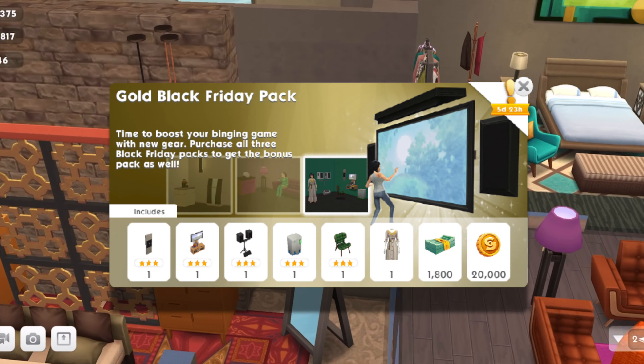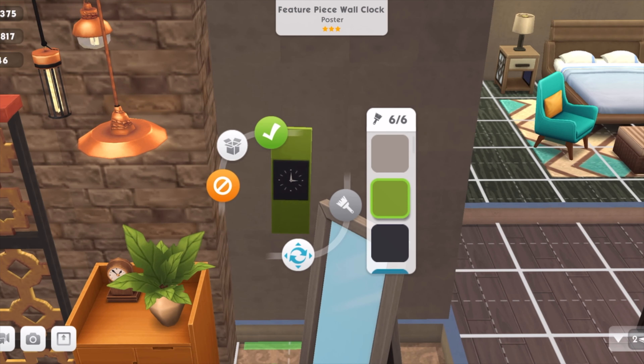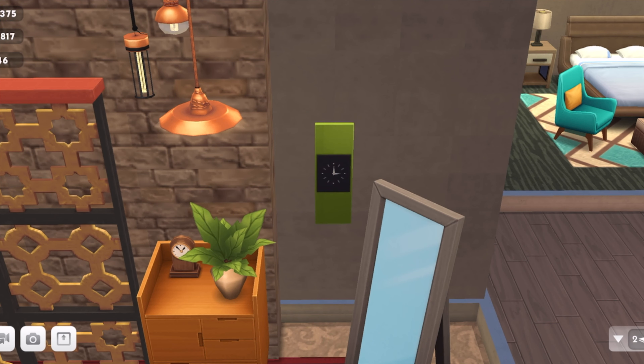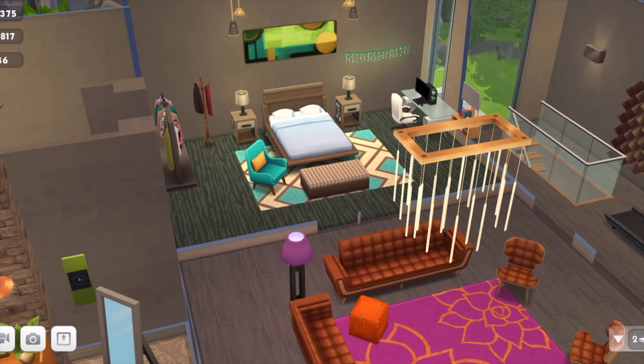The gold pack fetches you 1,800 sim cash and 20,000 simoleons, including these prizes. You've got the feature piece wall clock — it's in the bedroom upstairs. These are the variety of colors you can expect. They're very pretty, very bold, very hot colors. I would have put it downstairs in the sitting room but it's gone in this bedroom and I think it's just fine.